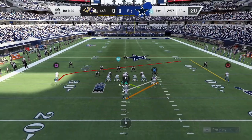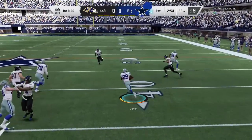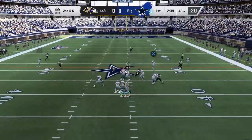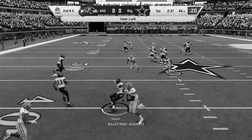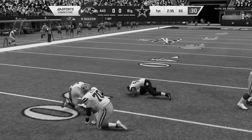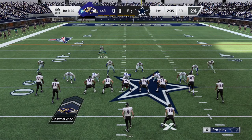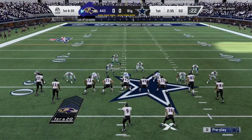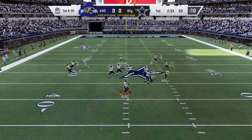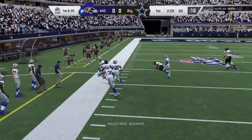Here we are for our first offensive play. I like to always start off with a running play — it's first and 20 in house rules and no one expects you to run. I catch the opponent completely off guard and we get about 15 or 16 yards. Then I come out again and I throw a pick — that's just my luck. Our opponent gets the ball and it's first and 10. I bring everybody in and I'm trying to play man defense because Madden 20 man defense is pretty stellar.